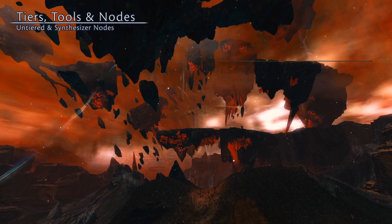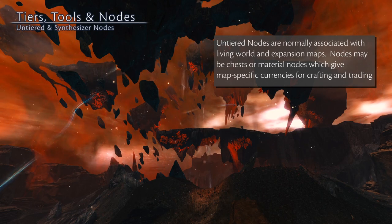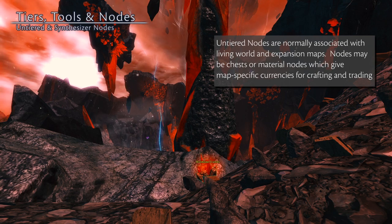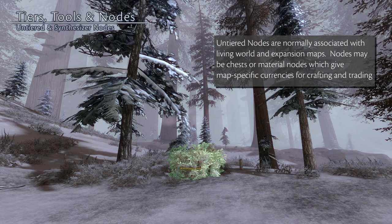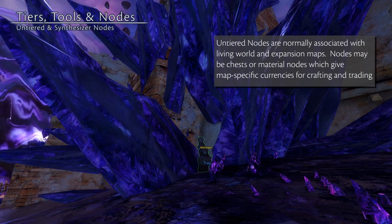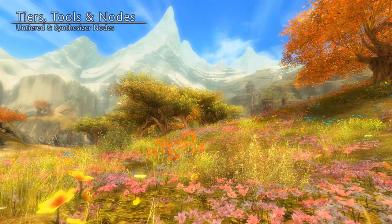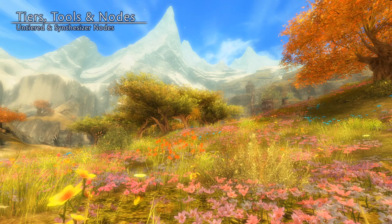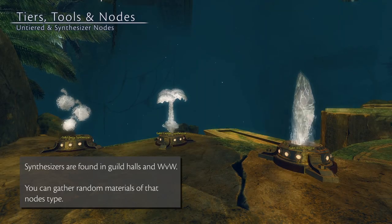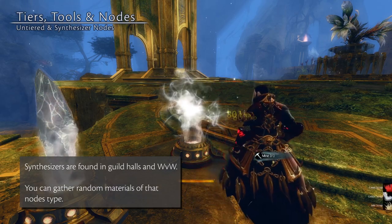The un-tiered nodes mentioned earlier are normally associated with specific Living World maps, as each new map always has some materials that can be gathered from them. Things like the Bloodstone Crystal nodes in Season 3 Episode 1's map Bloodstone Fen, the Winterberry Bushes in Season 3 Episode 3's Bitterfrost Frontier, the Mistonium nodes in Season 4 Episode 4's Jahai Bluffs, and the Hatched Chili Pepperbushes in the Icebrood Saga Prologue's Grothmar Valley. Another special node is the Synthesizer node, which can be found in guild halls or in World vs. World. There are lumber, ore, herb, berry, vegetable, cloth, and leather synthesizers, and gathering from these nodes will return some random materials of that type.